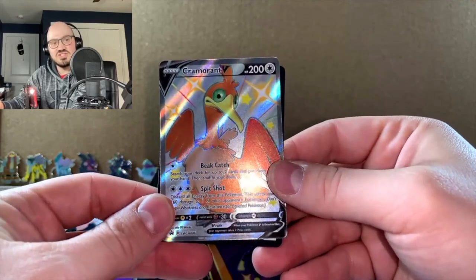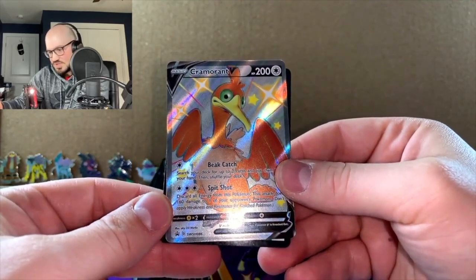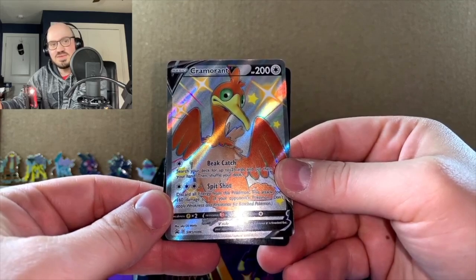Here's the Cramorant one. I actually really like this shiny card — Sword and Shield number 86, for those keeping score at home.